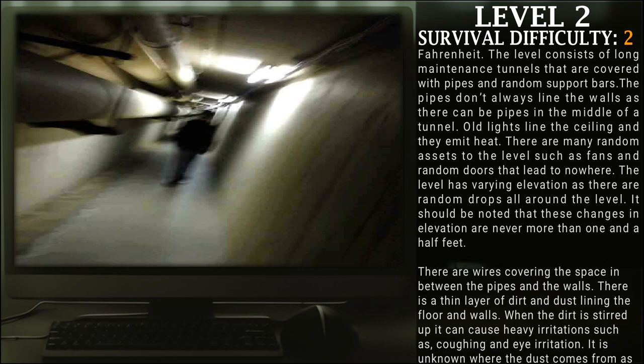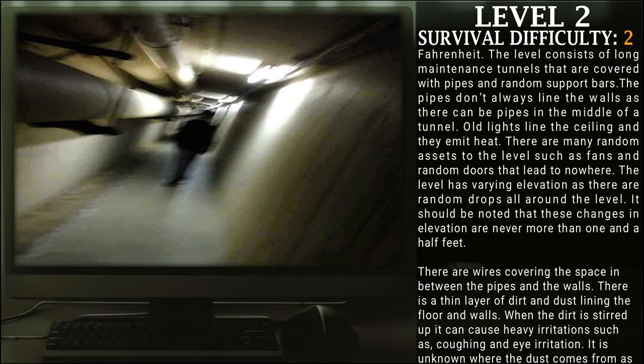The level consists of long maintenance tunnels covered with pipes and random support bars. These pipes don't always line the walls and can be seen in the middle of the tunnel. Old lights line the ceiling and emit heat. There are many random assets such as fans and random doors that lead to nowhere. The level has varying elevations with random drops, though these changes are never more than a foot and a half.